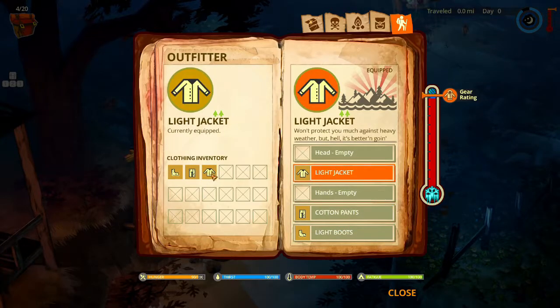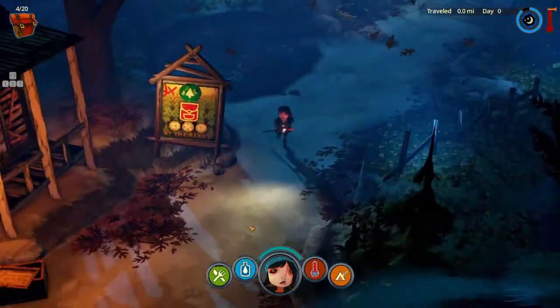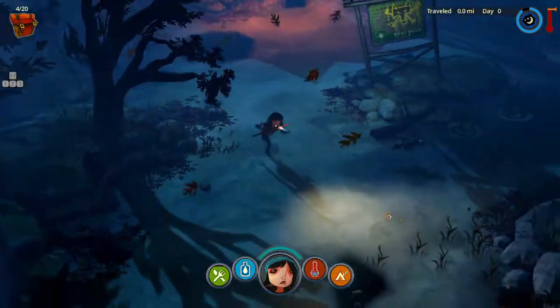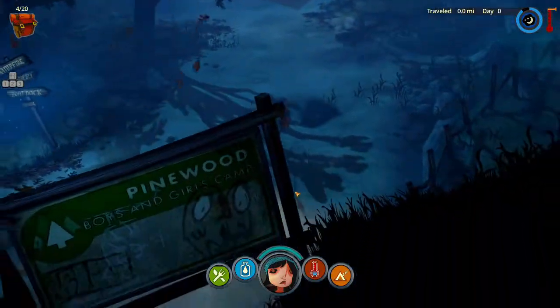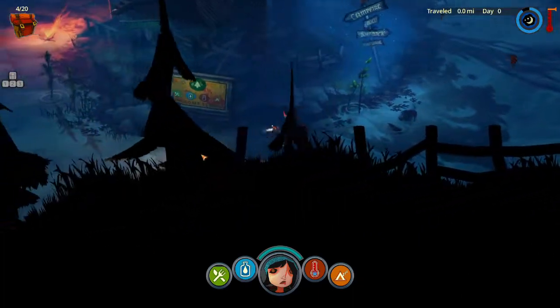I'm wearing light boots, cotton pants, and a light jacket. Gear rating 100%, not cold yet — it's all good. Pinewood Boys and Girls Camp — it's seen better days, folks.